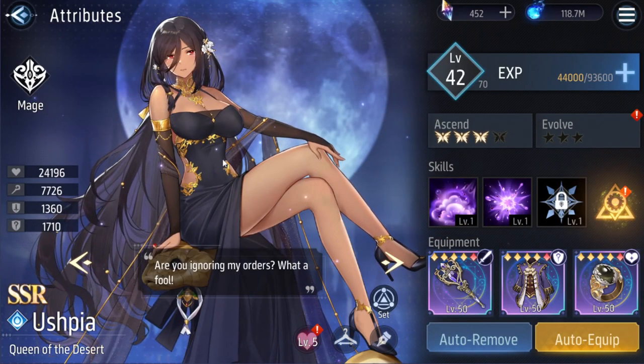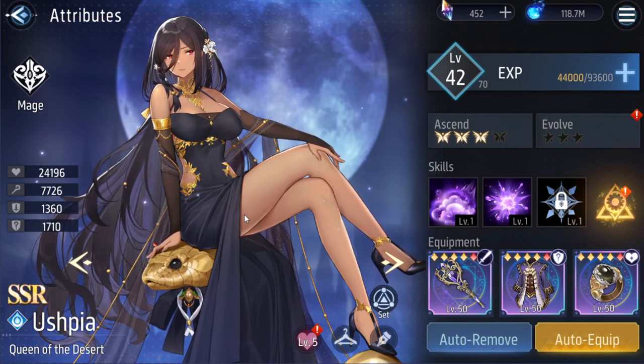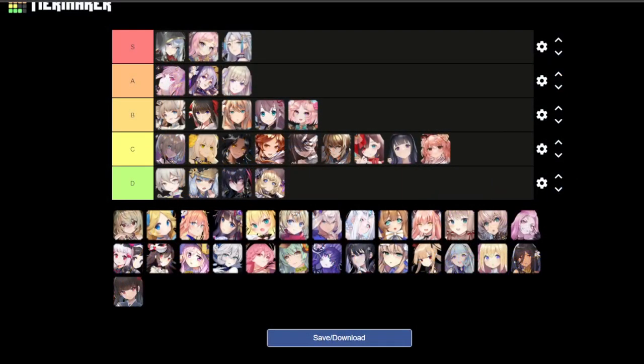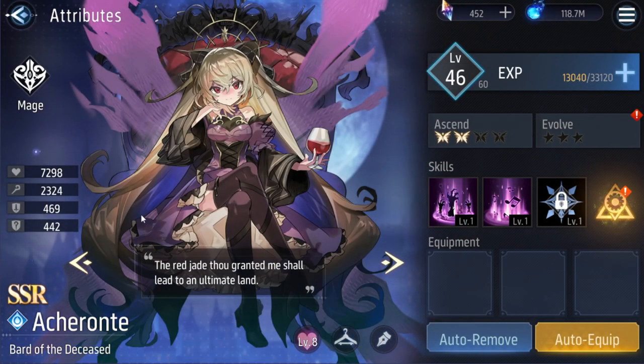Next is Usbia — love the snake, love the black and gold dress, really like it. Love the hair too. Usbia is S tier.